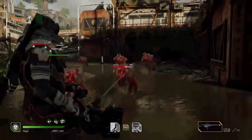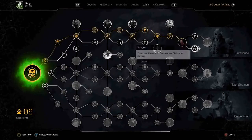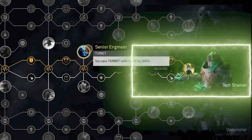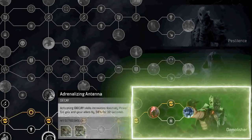Of course you'll be able to upgrade these skills through the skill tree. The Technomancer focuses on three paths: Pestilence, which buffs the decay skill and increases the damage for assault rifles and sniper rifles; Tech Shaman, which buffs indirect damage such as turrets, your healing, and your freeze effects; and last but not least, Demolisher, which synergizes with most of your skills — it's an overarching branch that essentially buffs most of your abilities.